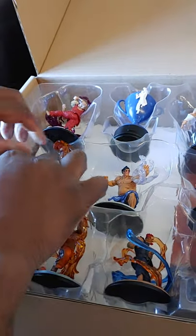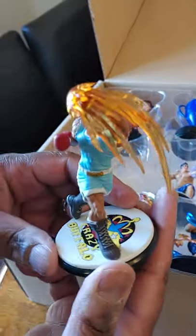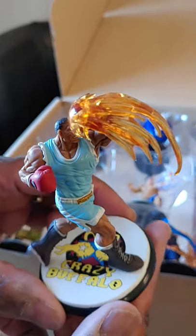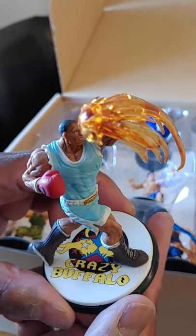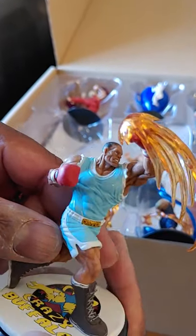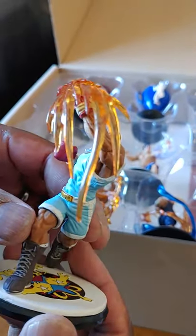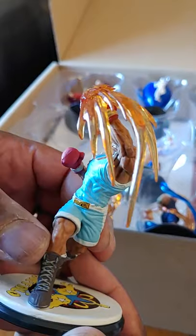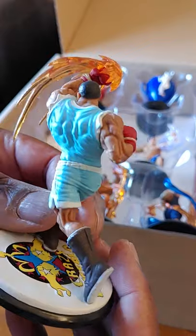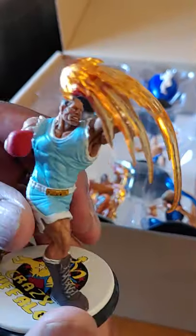And next we have the Mike Tyson of the game — Balrog. You see his base, his crazy buffalo stance. You can see his gloves — they have writing on his gloves. You wouldn't want to get hit by that left uppercut he's throwing. Look at the detail on his belt — it says champion. This is just a really, really nice figure. He was obviously designed after Mike Tyson.